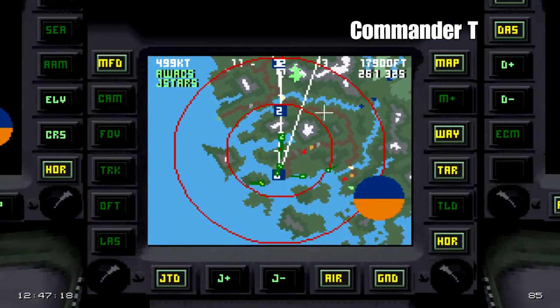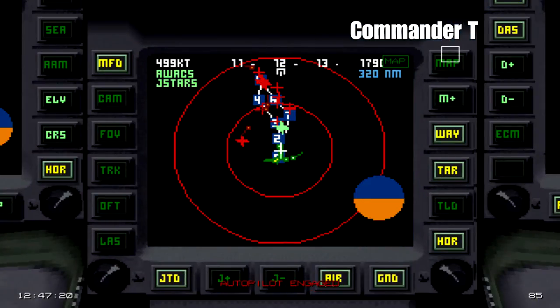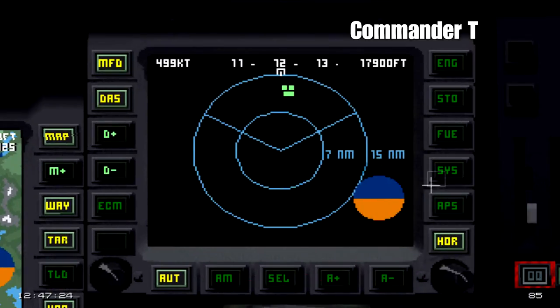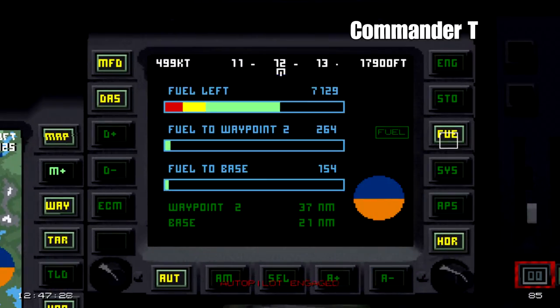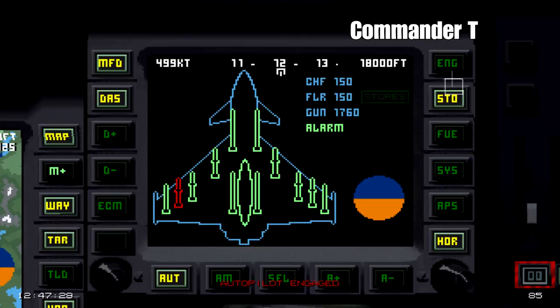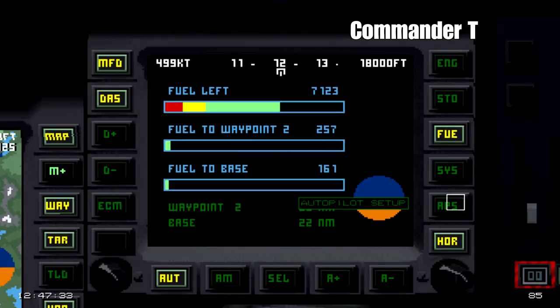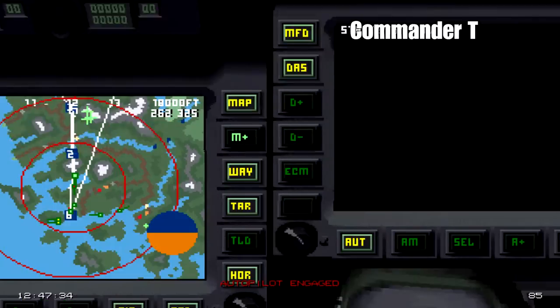Let's check the minimap - I haven't got too far to go. I'll check our fuel - we've got plenty. The engines are all functioning okay. Status normal.